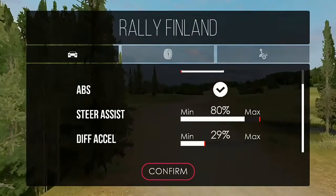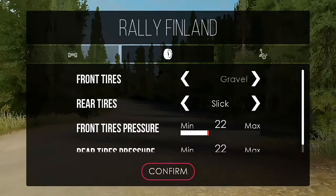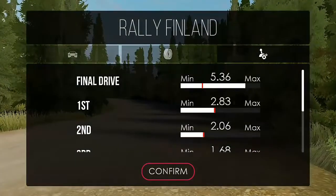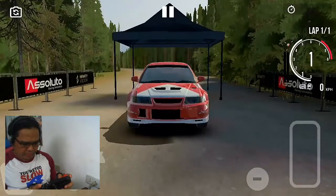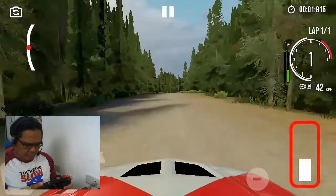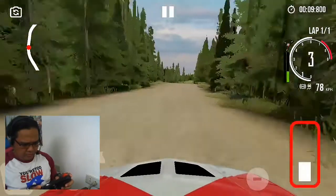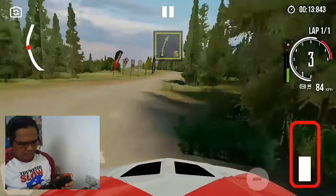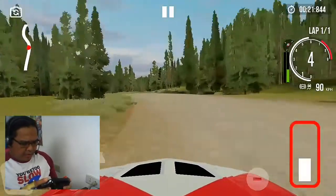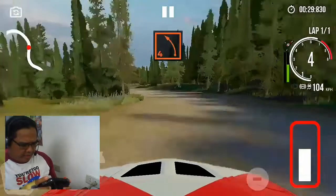So now we're going to adjust some of the specs that we can actually adjust on the EVO 6. Let's add a little traction control, change the steering assist, change the tire pressure, and the final drive so we can get the car to accelerate quicker. Notice the difference in acceleration? It's faster, but handling can be trickier.